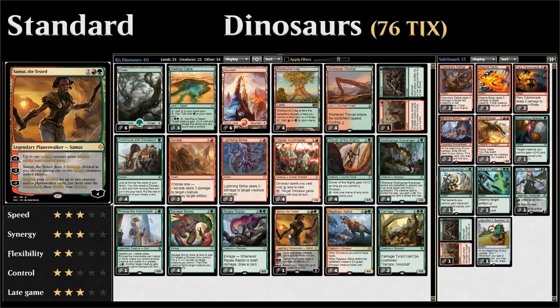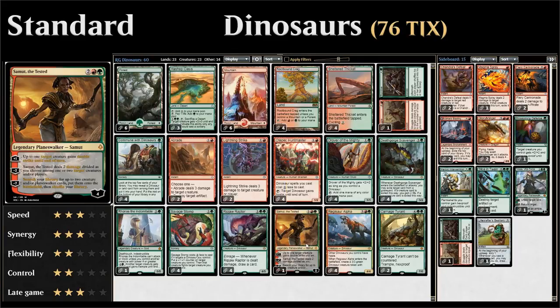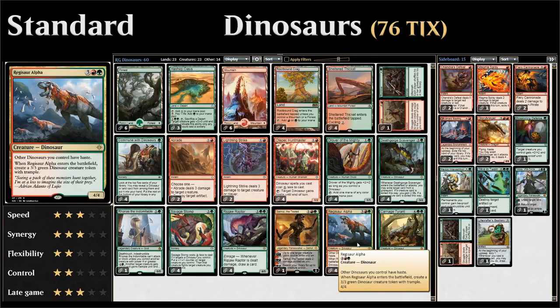We also have one copy of Samut the Tested, a four-loyalty planeswalker for four mana. The +1 gives a creature double strike until end of turn. The -2 deals two damage divided among any number of creatures and/or players — this can also enable enrage on our own creature. The ultimate at -7 lets us search for up to two creature and/or planeswalker cards and put them directly into play.